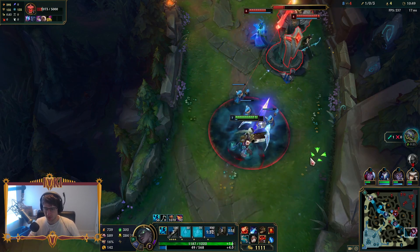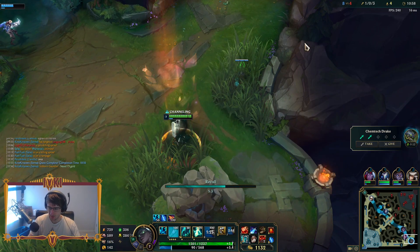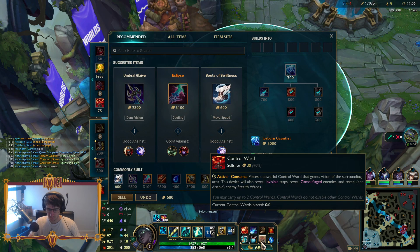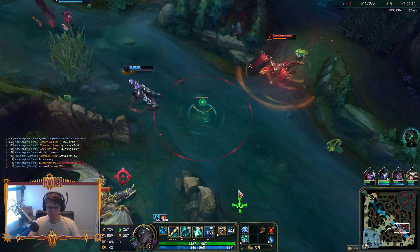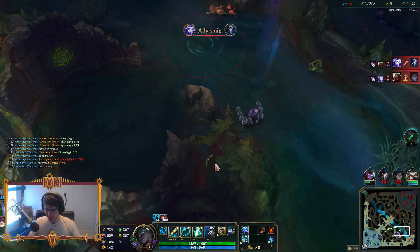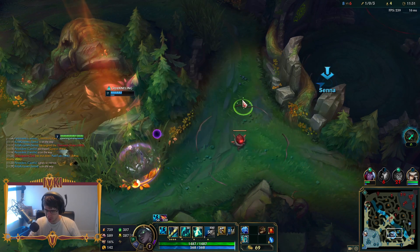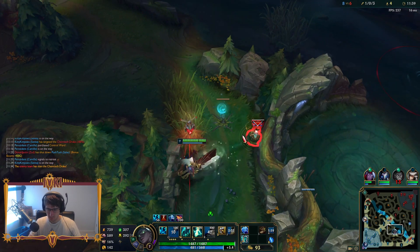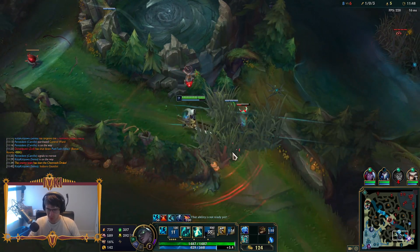Doing a really good job of maximizing our damage using only our auto attacks because we're pretty much out of mana. I can go back and sell my control wards and get Iceborne — that might just be the play. I want to get a reset right now so we can be ready to fight for Dragon. We got Iceborne Gauntlet now. So not only do my Qs slow, I can walk up and auto attack — and it's a big AoE slow, which is really, really nice.